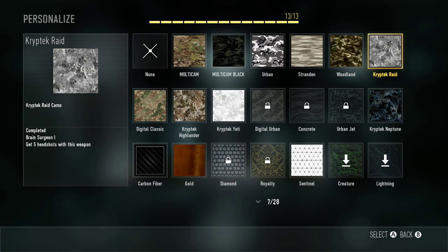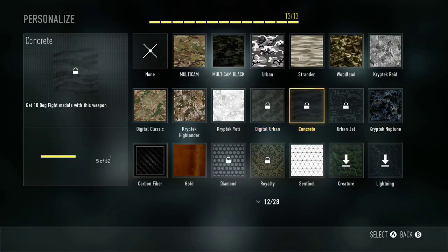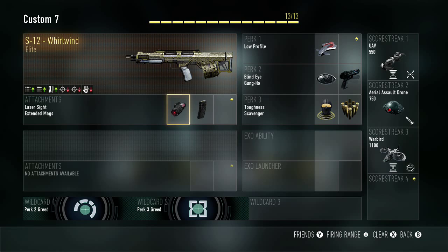S12 World Win — close to getting a Diamond camo. Only 3 more headshots needed, which is really easy. 10 dogfight medals — need 5 more, halfway there. 20 double kills — need 11 more. Double kills with this weapon is just crazy. Good thing I already have the extended mag, so that'll be a lot easier. I'll probably go into hardcore mode.